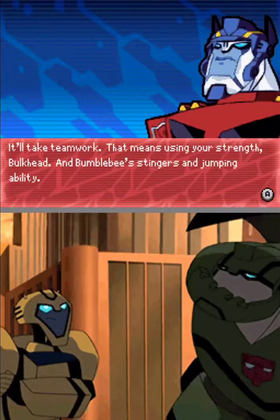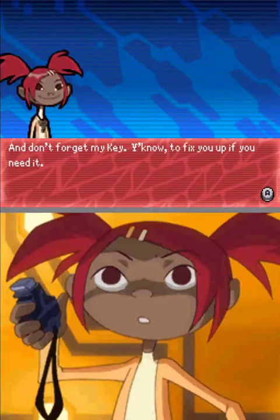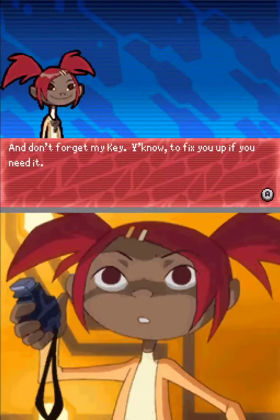It'll take teamwork. That means using your strength, Bulkhead, and Bumblebee's stingers and jumping ability. That, along with my battle axe and grappler, should get us through. And don't forget my key — to fix you up if you need it.